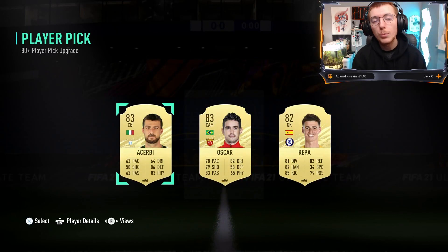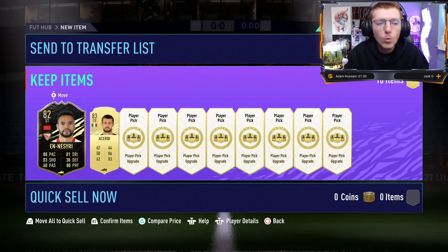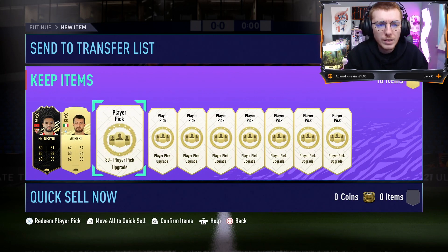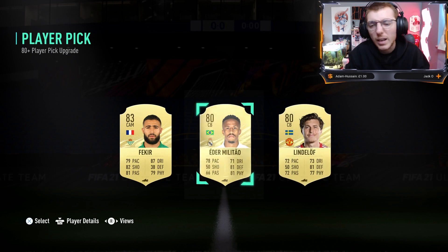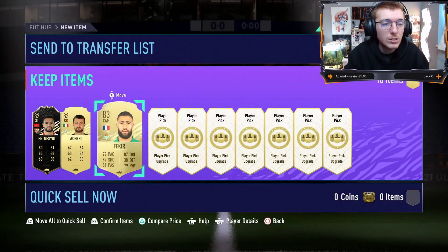Into number two, we get ourselves two options of boards - nothing crazy, nothing insane. I'll probably take a Serbi just because it's probably going to be easier to link for an SBC in the future. We're already looking pretty good. We get another 83 as well - Edna Mattel's not too bad. Another board, so we'll take Fikir. That's already looking half decent.